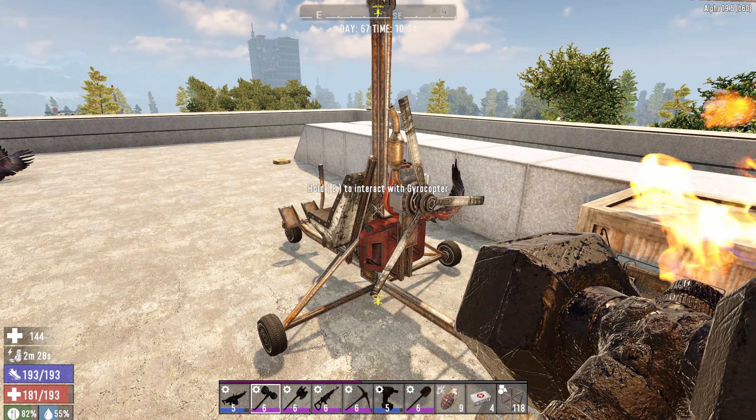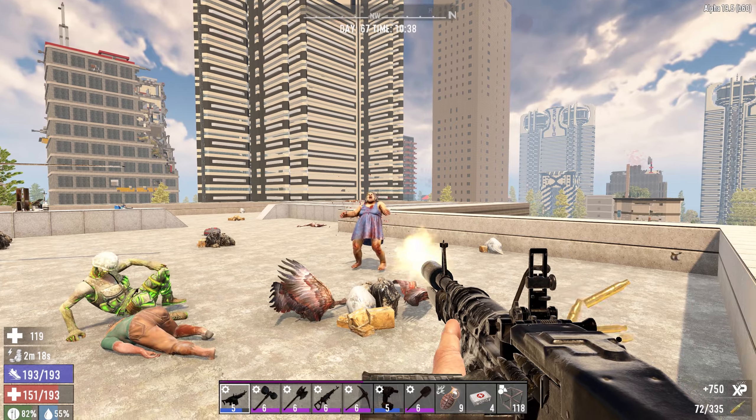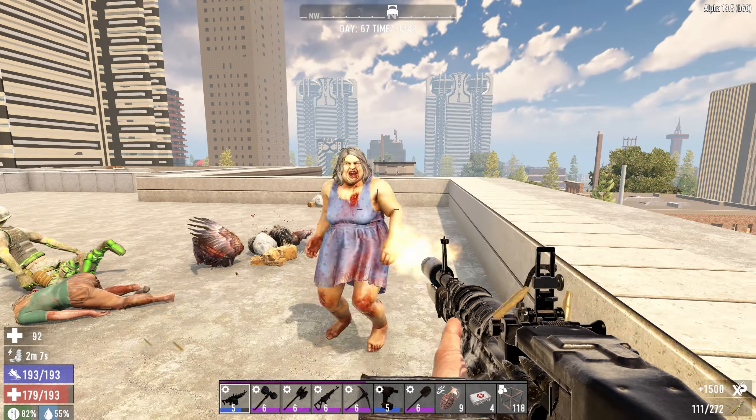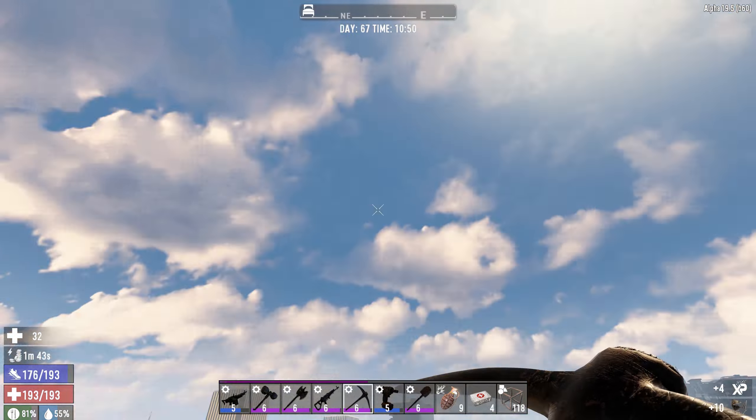Jump back up. We should be safe up here now. I'm just gonna pick up the gyrocopter and not have to worry about this again later. Alright, what do you got for me? Some food — I'll eat that. Ooh, contact grenades — nice!